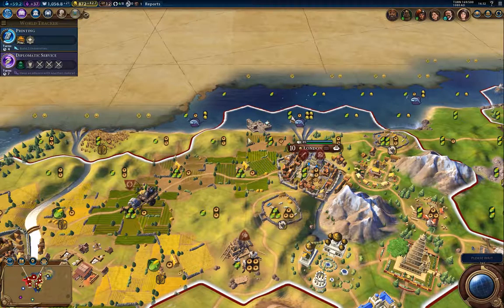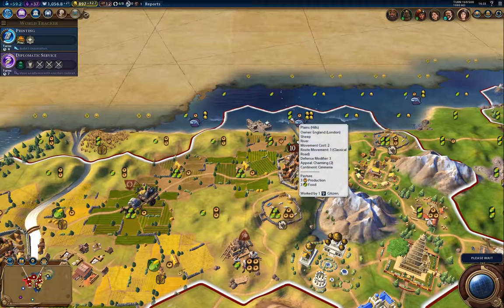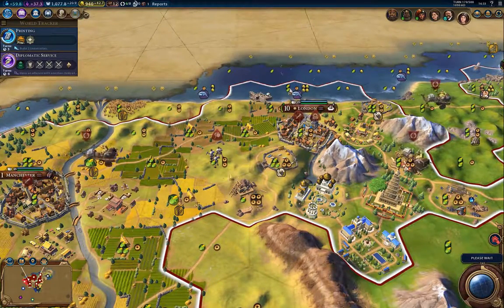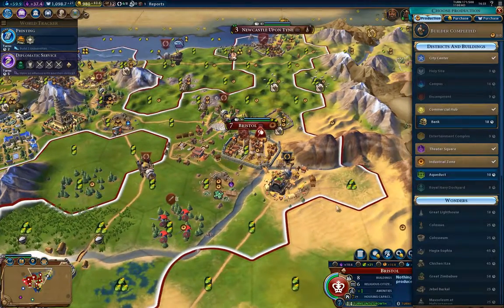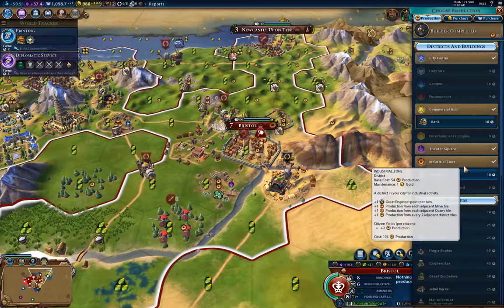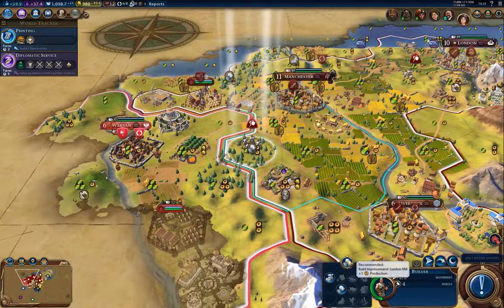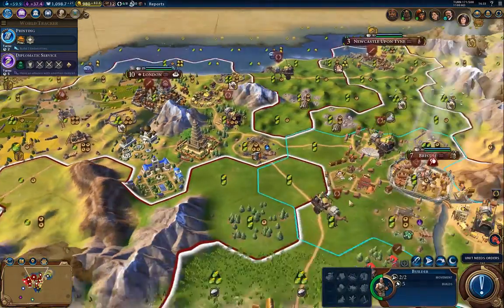I'll take the delegation there, and I'll take that delegation as well. I don't bother sending delegations unless I really need to know what another civilization's up to. I will send embassies — though there's really no particularly big reason they're helpful for the most part, unless you're going to get into spying and so on, at least at this level. That's Bristol — put up a bank there. I'm just going through, upgrading the tiles here.